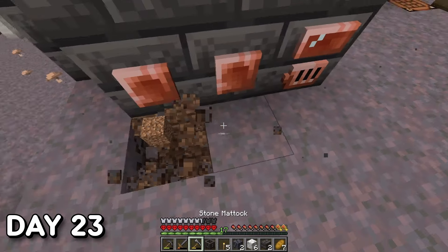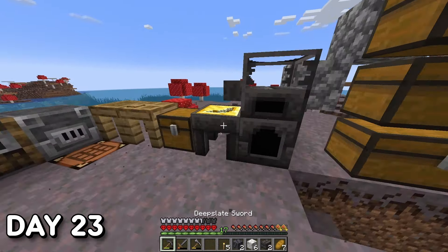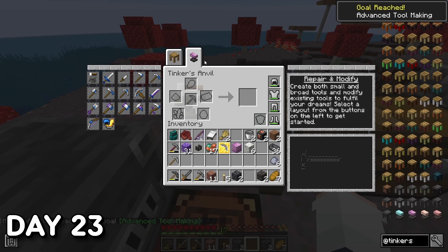Going back to gathering Amethyst Bronze, I needed three blocks to create something called a Tinkers Anvil. There are multiple variations of this workstation, but I'm making the Amethyst Bronze one as it's the easiest and cheapest to make. With the anvil in hand, I can finally start tinkering with a new set of weapons and tools from the broad variety.